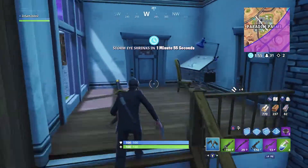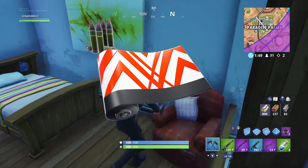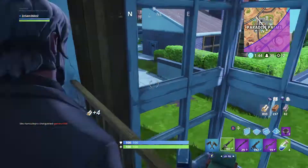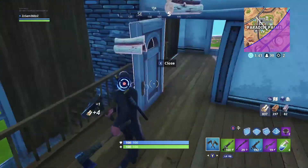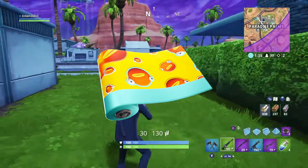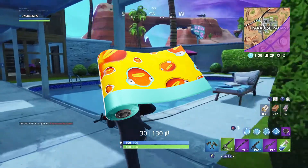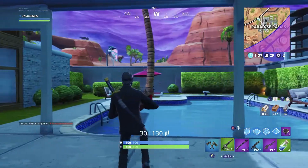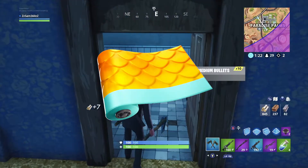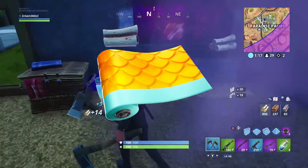Moving on from Slippery, we have an uncommon wrap called Converge, which is just red triangles with a white background. I'm not a big fan of this wrap — I think it will look a bit ugly on weapons. After that we have one called Fish Face, which is a bit like the Burger wrap but has the Fish Stick skin face all over it with a yellow background. And the final wrap of this video is called Fishy, which is another dragon scale sort of look but in a yellow and orange colour scheme.